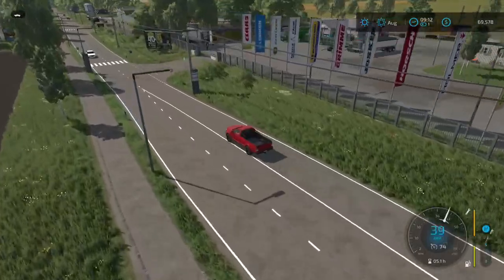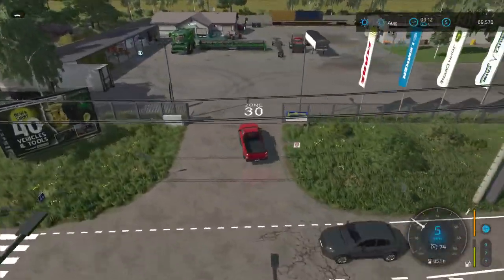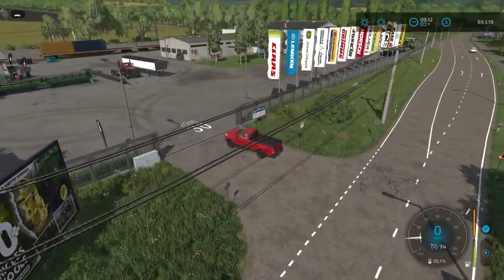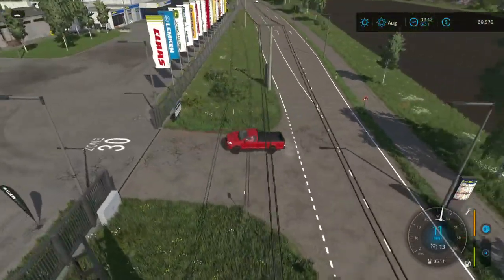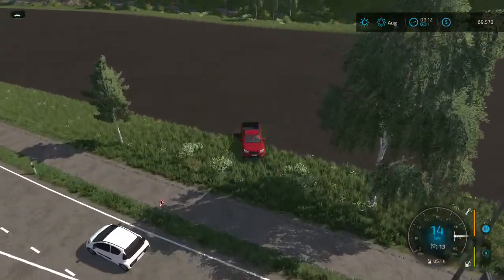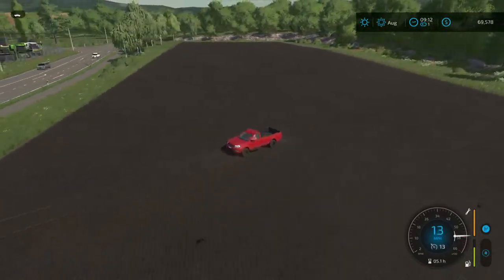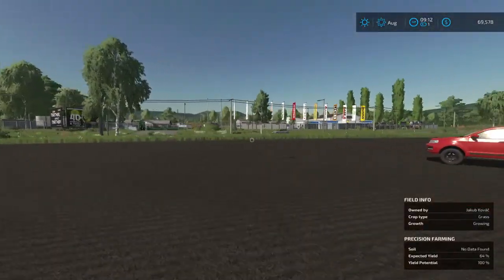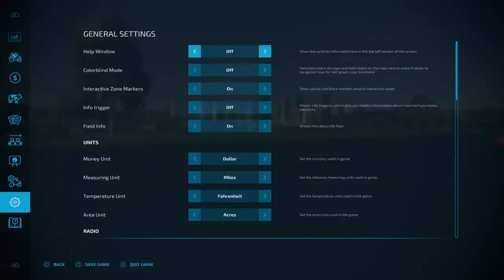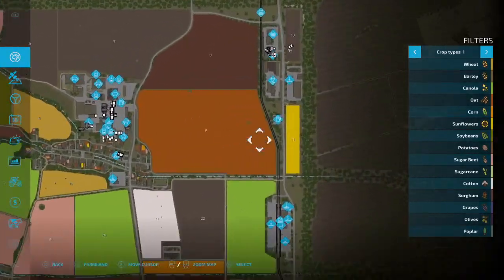We've got a really nice store area. Let's take this over here in this field for a second and reset. The reset point is up here at the store, and we know that our store is also working for contracts as we borrowed the items on the contract.